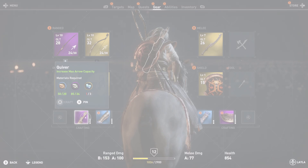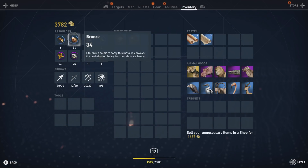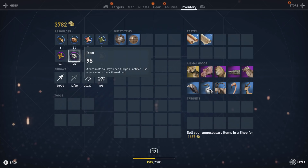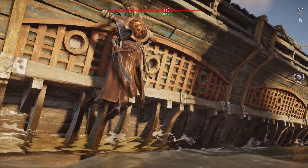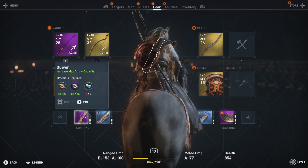To actually upgrade your gear you're going to require crafting materials, and these come in several different forms. If we hop over to the inventory tab, you can see in the top left corner are resources. These consist of cedarwood, bronze, soft leather, hard leather, pelt, iron, carbon crystal, and silica.